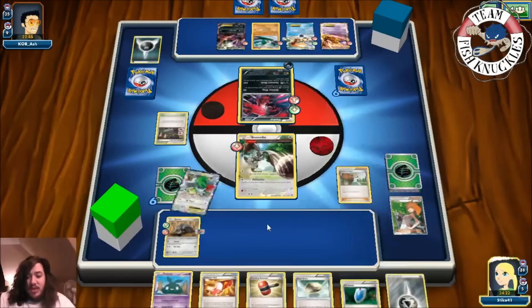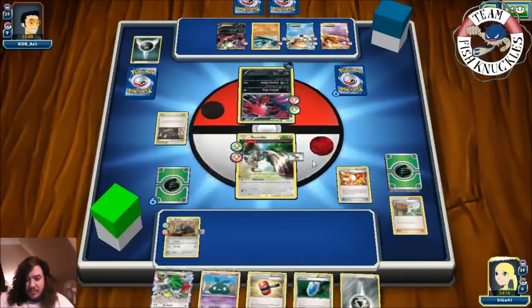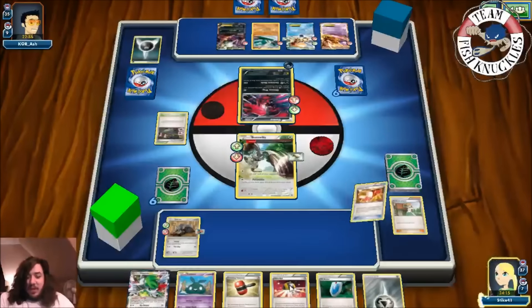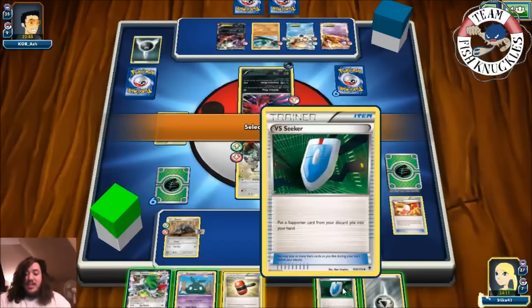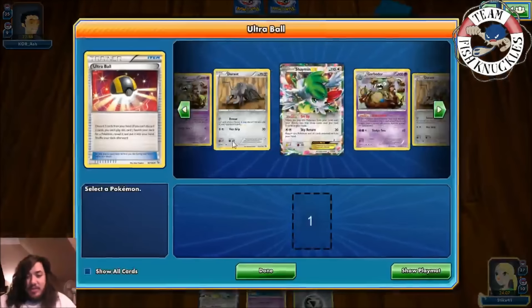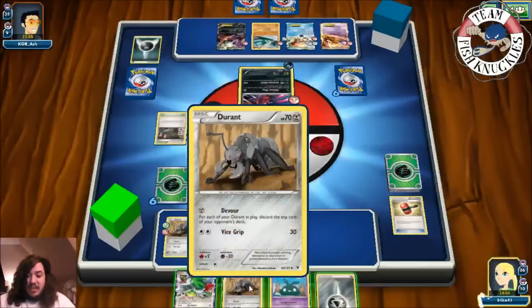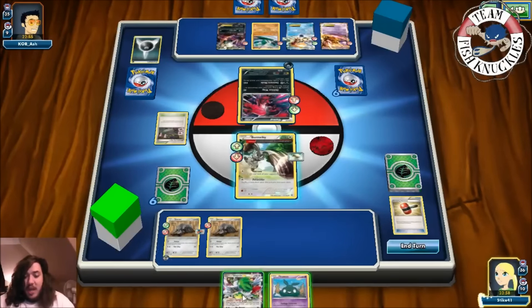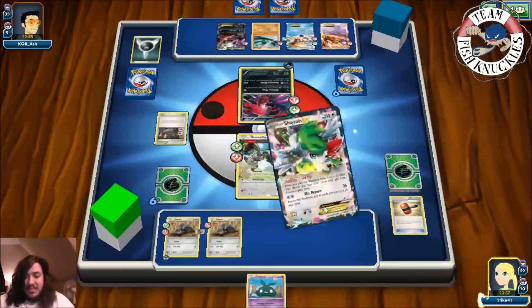We get the Floatstone and a Trainer's Mill. We get an Ultra Ball - that's good. With that we Ultra Ball, discarding a Crushing Hammer and a Via Seeker, and with this we'll get out a Durant. The other two are in the deck - that's great. Put down the Durant, put out a Metal Energy. We'll use Shaymin because we need the other two spots for Durant.